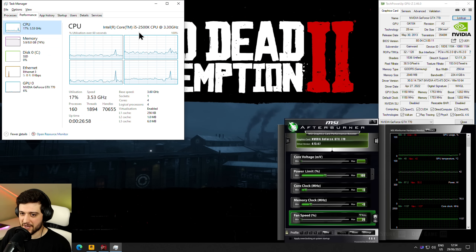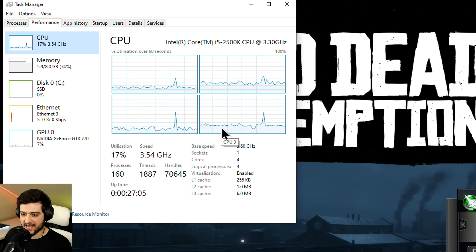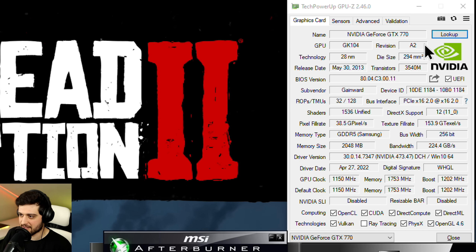It's desktop time. In Task Manager you can see the i5-2500K, which is not overclocked, and neither will be the i7 — I'm running stock speeds on the CPUs. On the memory side, we have 8 gigabytes of dual-channel DDR3 RAM at 1333 megahertz. Over on the right we have the GTX 770 in GPU-Z from 2013 — the 2 gigabyte GDDR5 model, as the minimum requirements ask for.